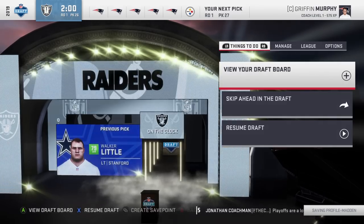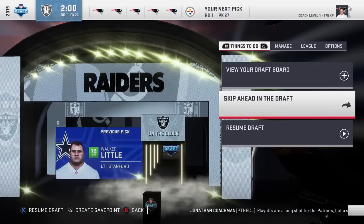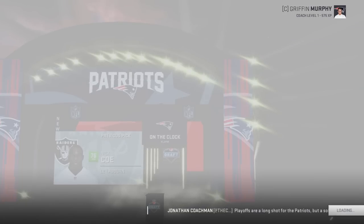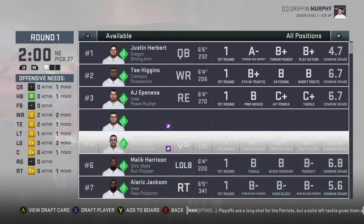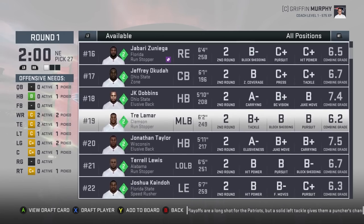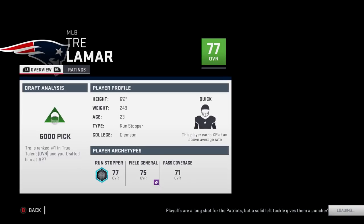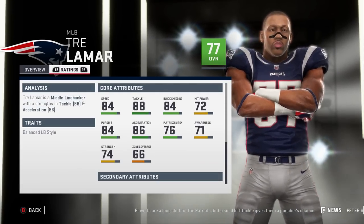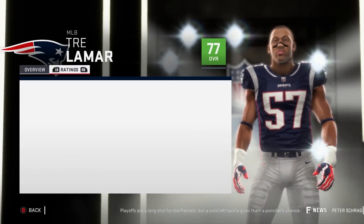I imagine the Cowboys or the Raiders are going to take a quarterback — Walker Little is gone. Really, Nick Coe? Why does nobody want Justin Herbert or Jake Fromm? That just doesn't make sense. We could use another receiver but let's get Trey Lamar — middle linebacker, 77 overall, quick development, 23 years old, 84 speed, 88 tackle, 84 block shed, 72 hit power.